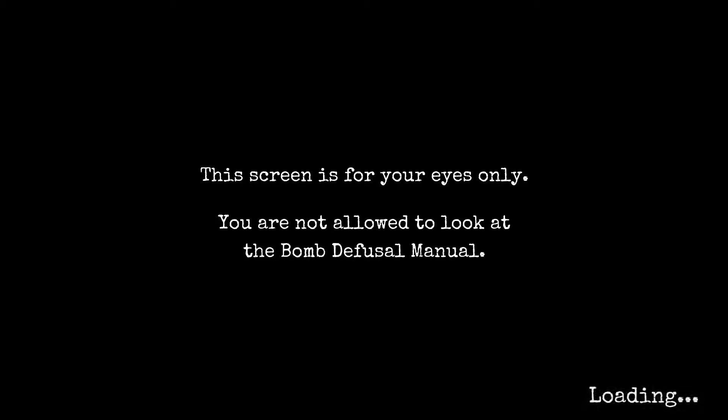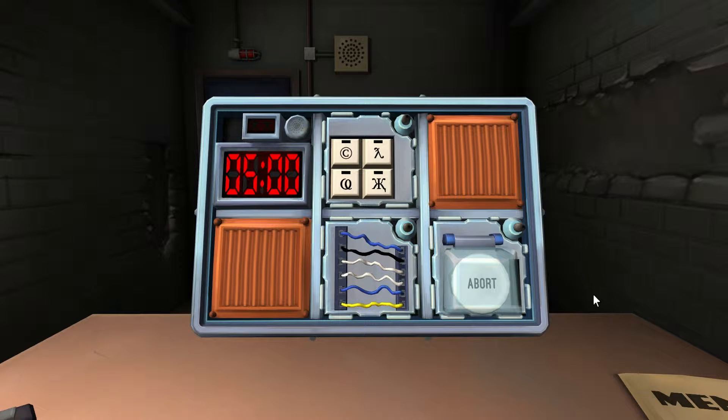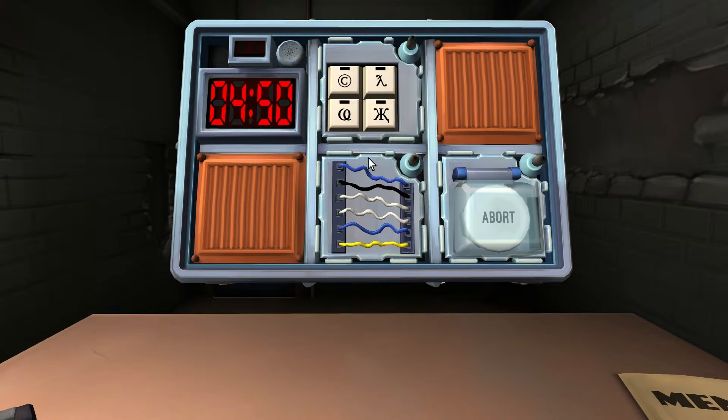Open the casing. Alright, it's loading. We're in. I'm scared. Bombs up. I've got three modules: one that's got four buttons on it, some wires, and a button. Let's do the wires first because that's the one I have open. I have six wires. How many wires does it have? Six wires.